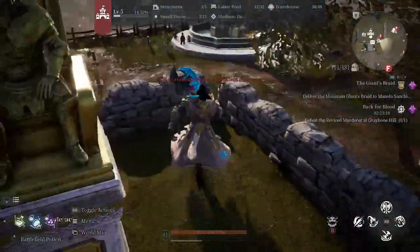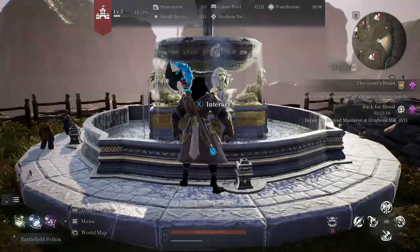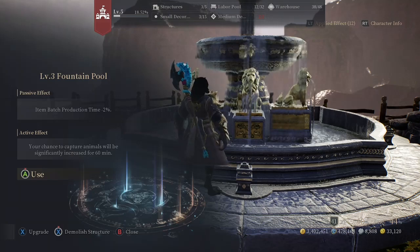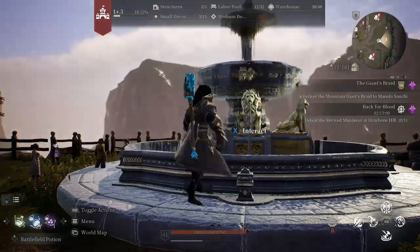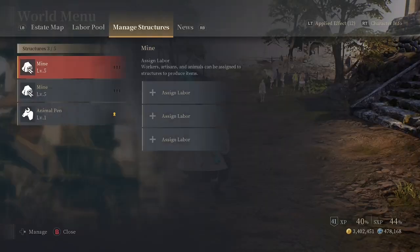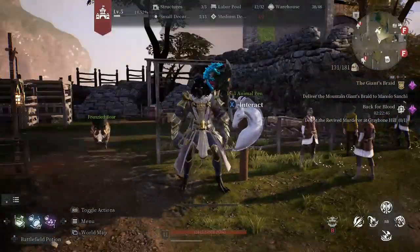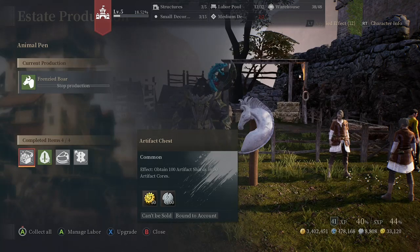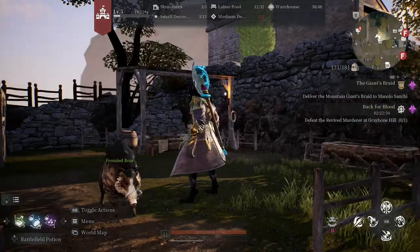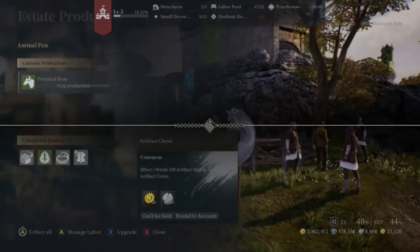The second decoration I recommend is the fountain. It's smaller when you first get it, but maxed out it significantly increases your chance to capture animals for 60 minutes, and its passive ability reduces production time by minus 2%. I'm missing artisans in this estate, which is what I'm going to work on next. I also want to max out the taming area. Right now I have a boar here and these are the resources he gives me.